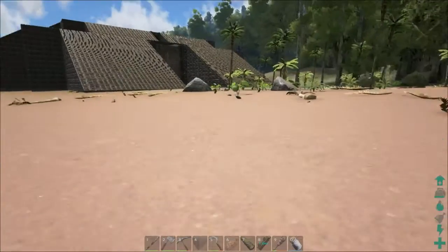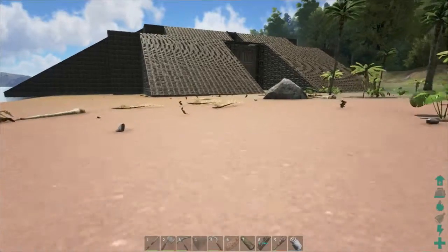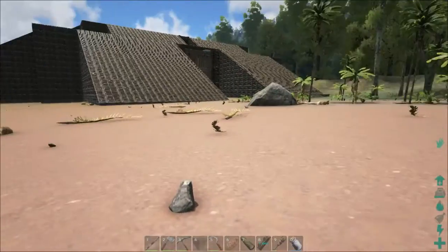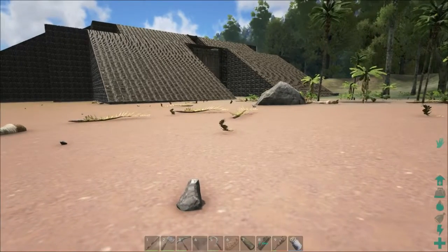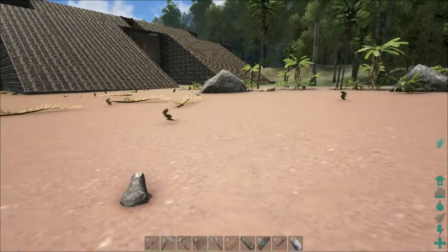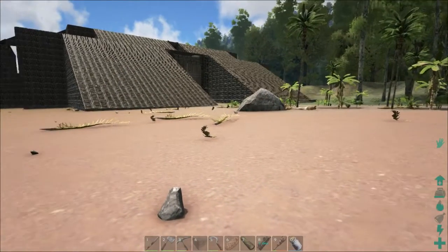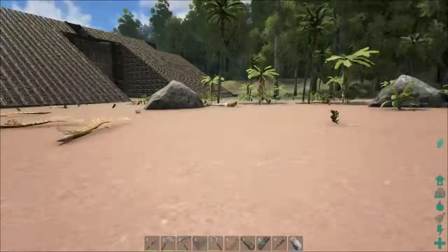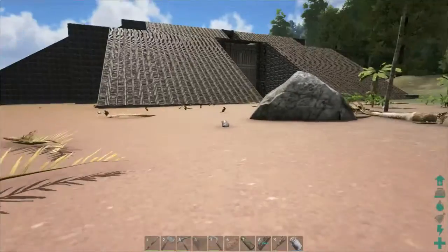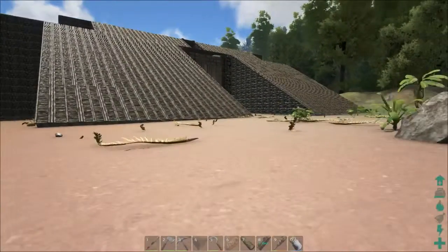The first time it looked ugly — it was on an official Ark server. The second time it looked pretty decent, pretty darn good. It was even a little bit bigger than this version, but once I started upgrading it to stone, the server sadly disappeared. So all my work is gone. Now I'm playing on this server here — it's a PvP, role-playing server — and I started to build this Aztec pyramid here.